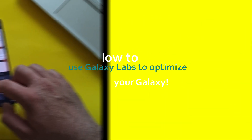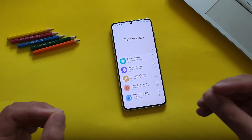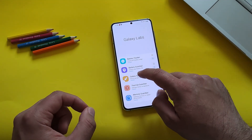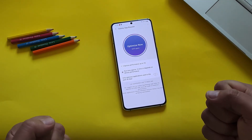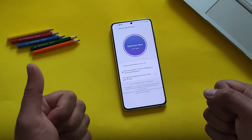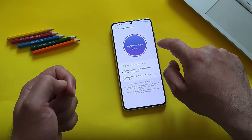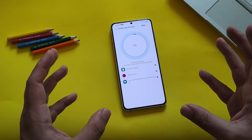Trick number three: open Galaxy Labs. If you don't know what Galaxy Labs is, make sure to watch my video on it. Every time I update my phone, I use Galaxy Apps and the Galaxy App Booster to actually optimize my applications. I have almost 700 applications, so hit Optimize Now and let the booster do its work.